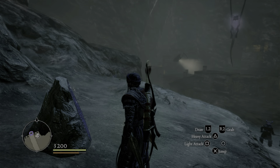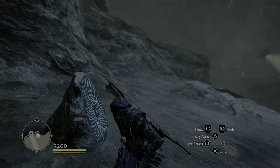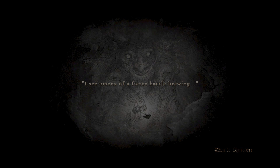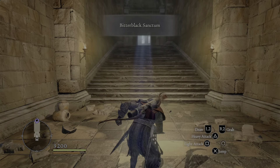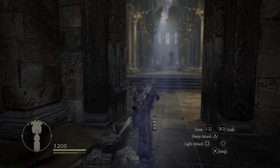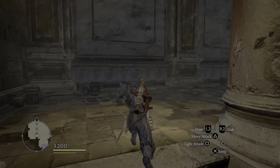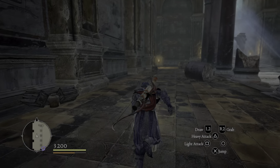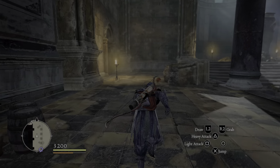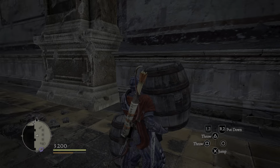Once you're over-encumbered with weight, summon your pawn, load your pawn up, and throw them off the cliff. If your pawn is already full and still over-encumbered, you might just have to go into the rift, summon a random pawn, load them up, throw them off the cliff, and all those items go to your storage.